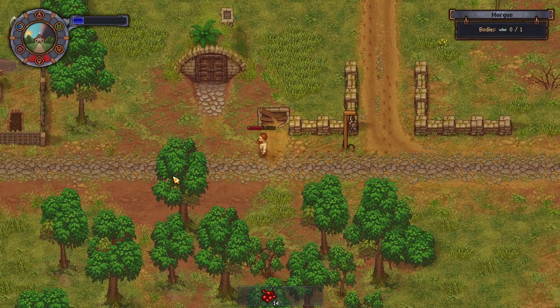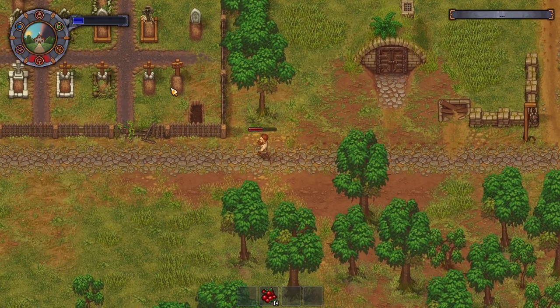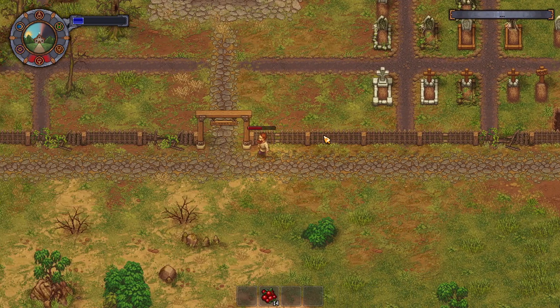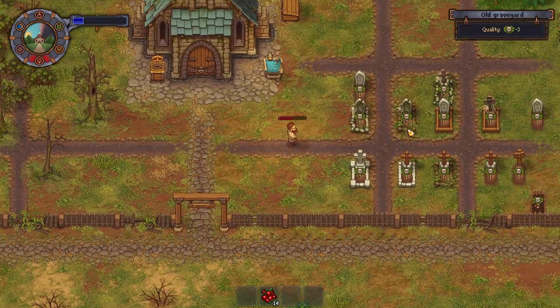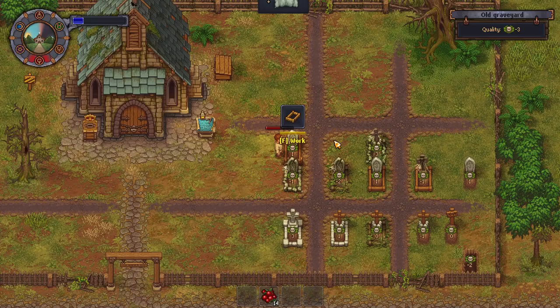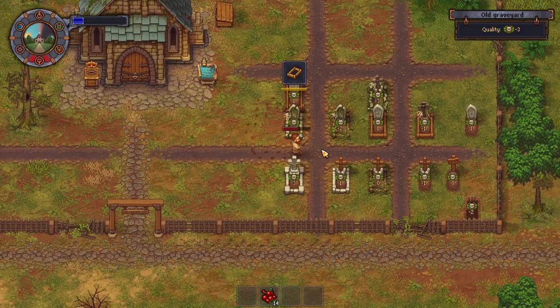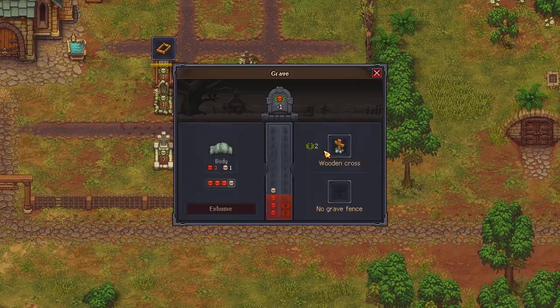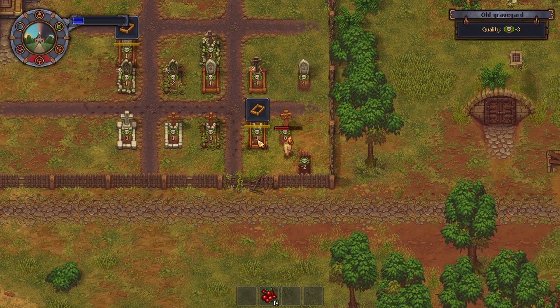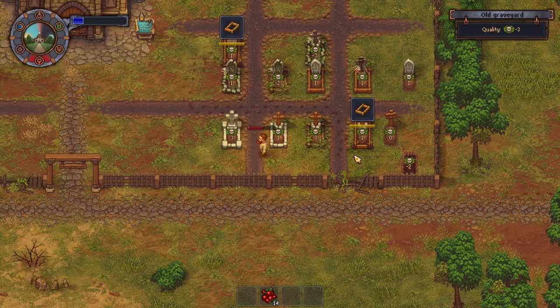Nothing going on out here at the moment. These lack fences, so that's good. Oh yeah, we're missing quite a few fences, aren't we. Alright grave, have a fence. Have we got a body in this grave? Have a fence. That doesn't seem to have made that much of a difference.